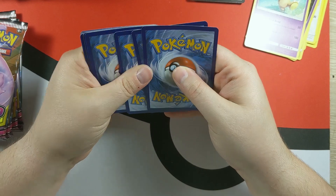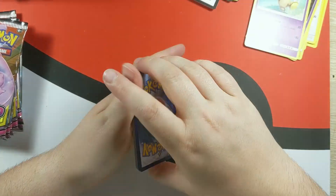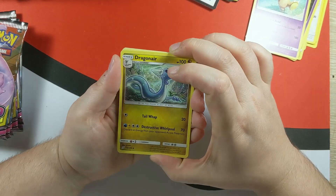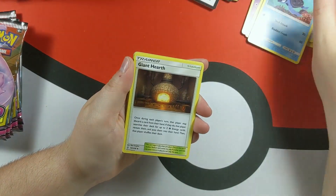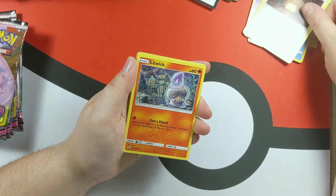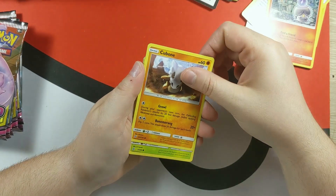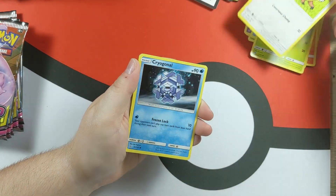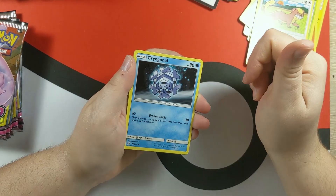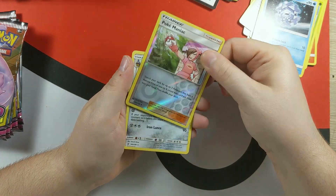ETB pack 2. One, two, three to the front — it's going to be Grass Energy. Cards: Dragonair, Turtonator, Giant Hearth — I like that. Litwick — yo, it's Litwick! Cubone. Dragalge. Pokemaniac. And Excavalier.